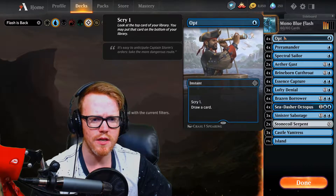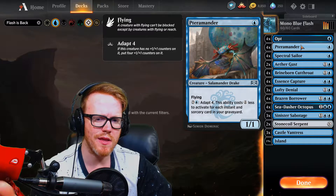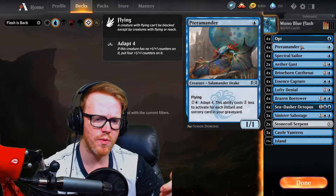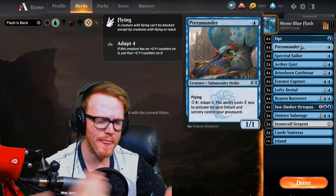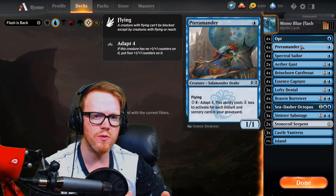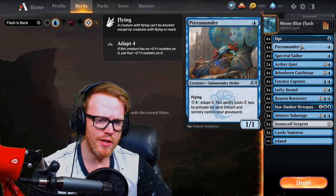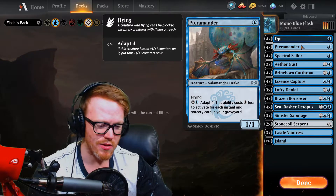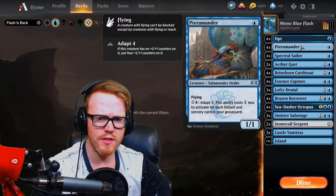Next card is the Salamander, which is overall a pretty good card. The deck plays a good amount of spells to make use of its Depth ability. Depth four means it gets four plus one plus one counters, and it costs one less for each instant or sorcery in our graveyard. So it goes down in cost pretty quickly. In the later game if we can get three or four instants in the graveyard, we can definitely get it cheaper. It's one of our cards without flash but it's good value late game.